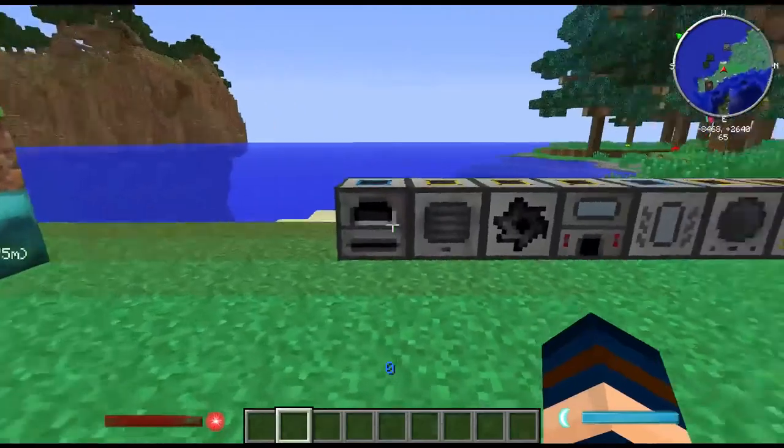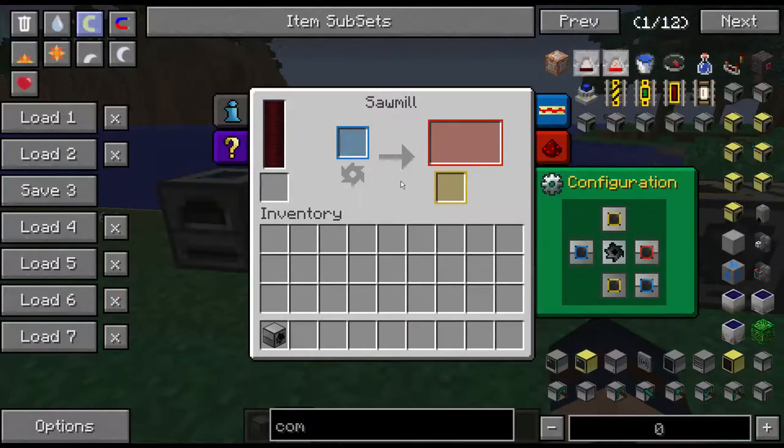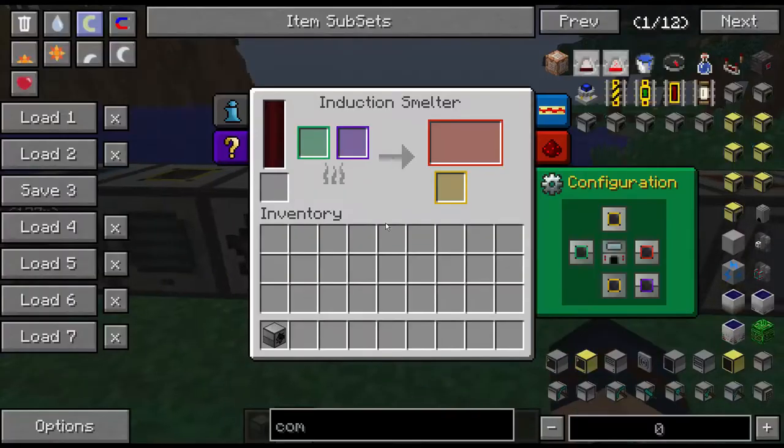Next we have the Sawmill. The Sawmill is basically for putting wooden logs in — you get double the amount of wooden planks out. You also have a chance of getting sawdust, which you can craft into paper. So keep that in mind: you can use sawdust in paper crafting to save you from going looking for sugar cane. This one can hold 24,000 RF and runs at max speed at full power.